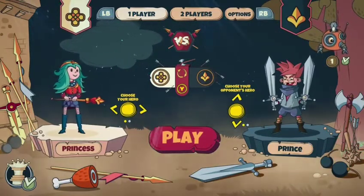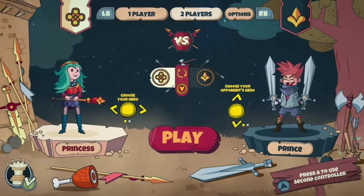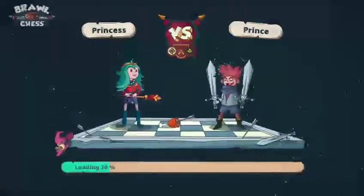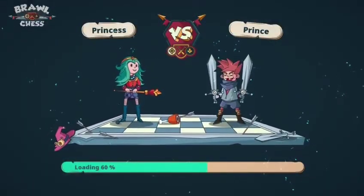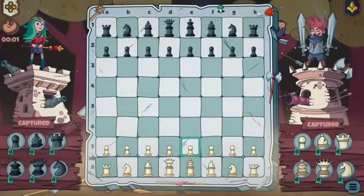The first achievement we're going to dive into is winning a game of chess in 8 moves. The way you're going to want to do this is boot up a second controller. Once you have your two controllers, set the game up using your main controller, and then we're going to do a couple very specific moves.